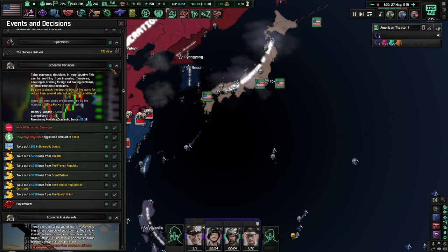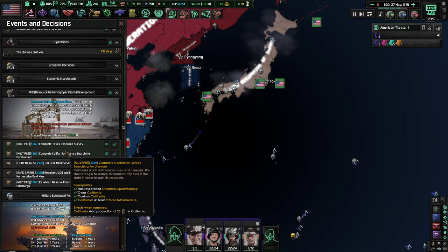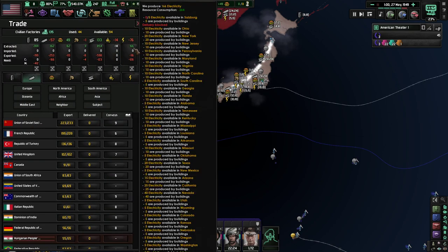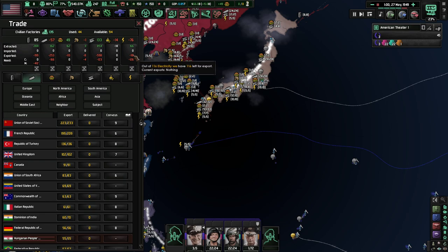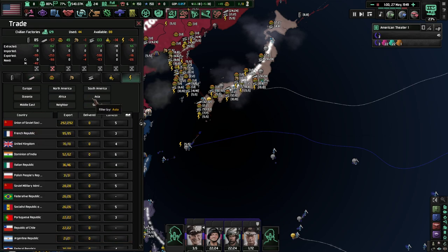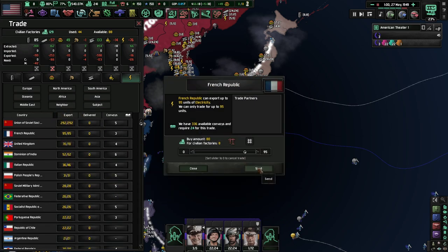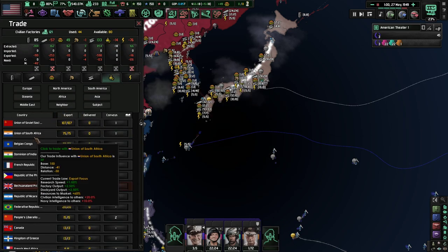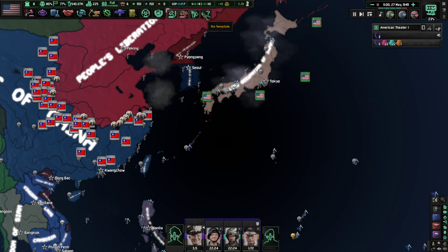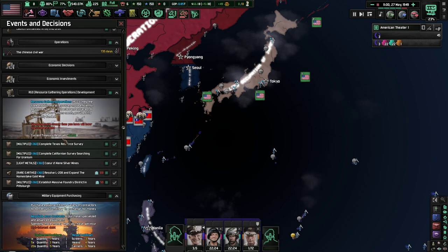We have a stupid amount of decisions. Ignore the economy decisions and investment decisions for now. RGO outputs — 25 oil. We can look at insufficient resources — we don't have enough electricity because we're exporting a lot of it. So for light metals let's trade with France. For electricity, let's trade with our subjects. For nuclear material, trade with South Africa. For rare earth materials, trade with the Portuguese. All that seems completely fine. We have so much money and enough factories that we don't really need to worry about it.